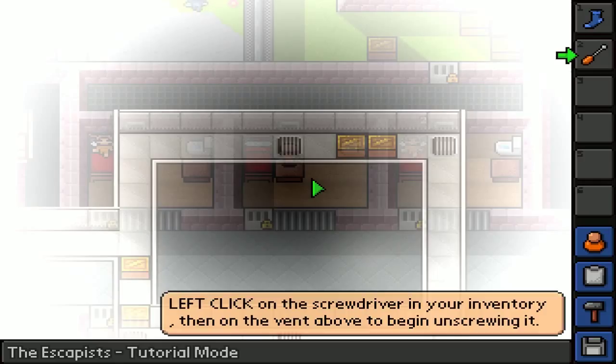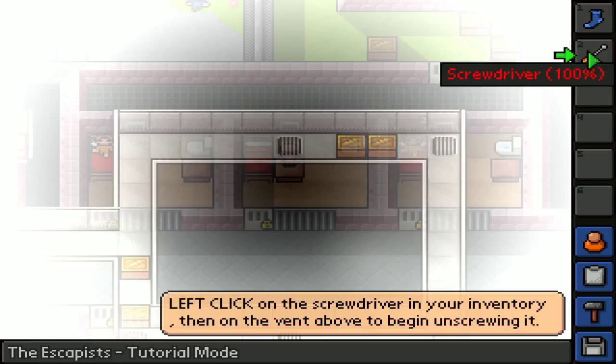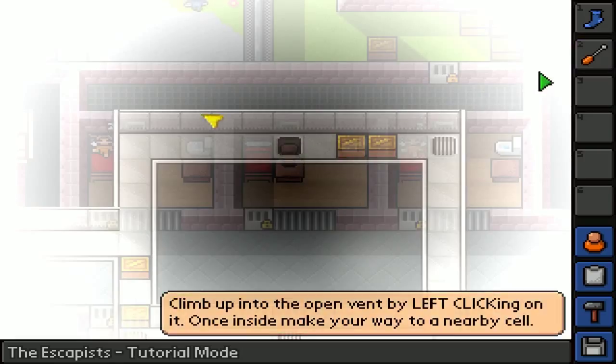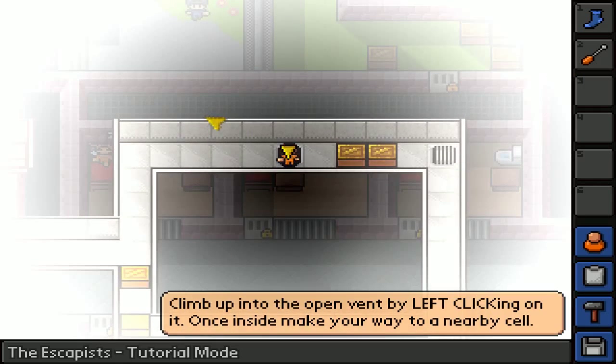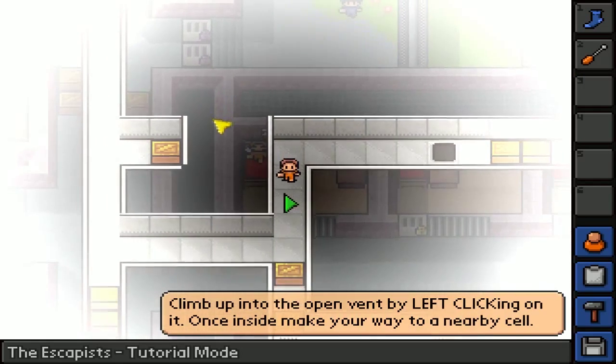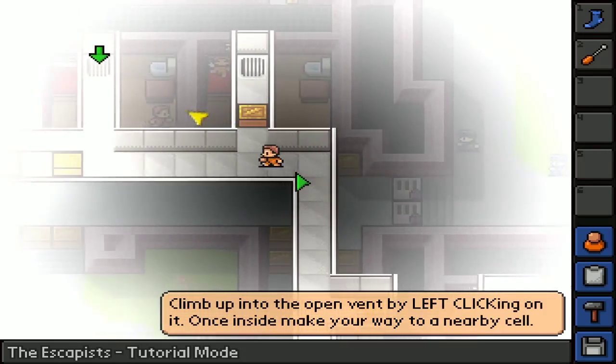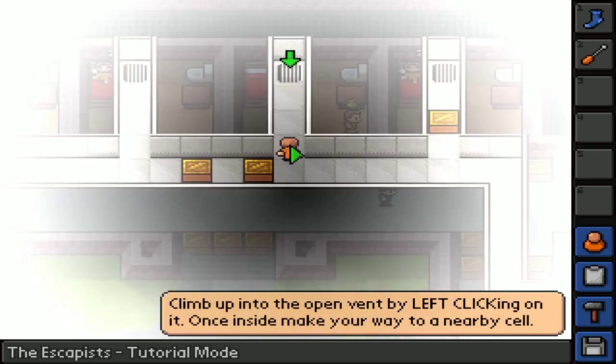Left-click the screwdriver in your inventory, then on the vent above to begin unscrewing it. So here you go, screwdriver - we'll unscrew this vent 100%, it says. So what does that mean? Like 100% it's gonna work? The percentage went down - 10%. Climb up to the top by left-clicking on it. Once inside, make your way to a nearby cell. We're escaping! We're doing it! All these months of planning coming to fruition. We got this, no problemo.